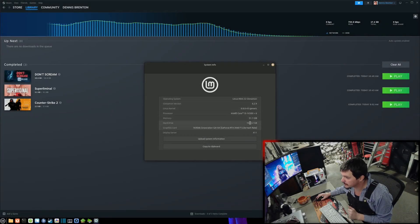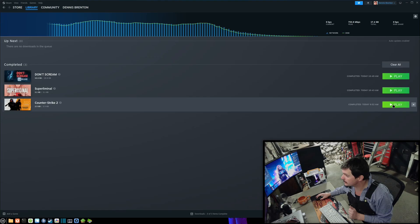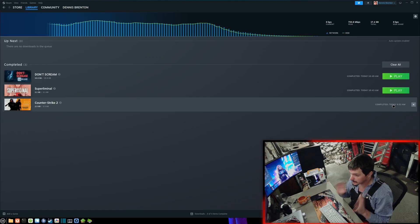Check this out — running Linux Mint. This is the hardware, the CPU, and the video card. Here's the information you need. I'm going to run a Counter-Strike 2 benchmark on Linux Mint because it just updated.